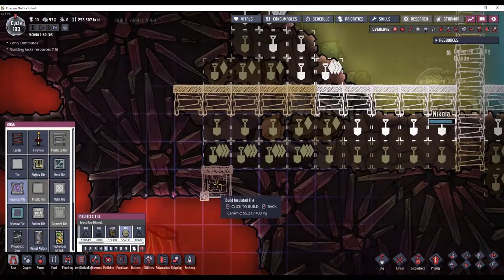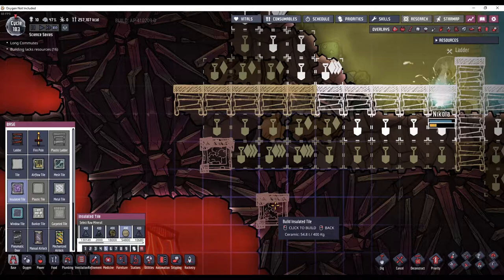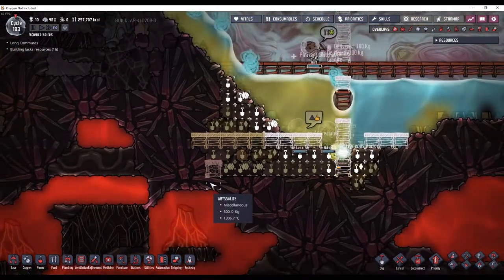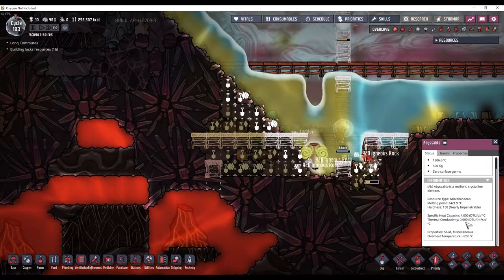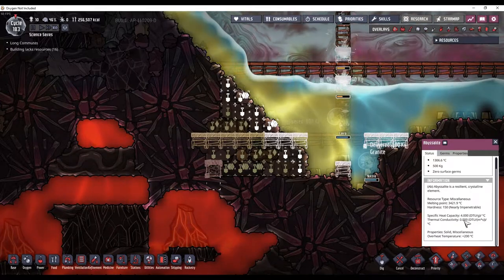Since this is only one tile thick right here, I'm going to put an insulated tile made of ceramic right here, just to try and stop some of that heat transfer. I don't think it's actually necessary. The abyssalite should, theoretically, since it has a thermal conductivity of zero, work. But I don't want to take any chances.